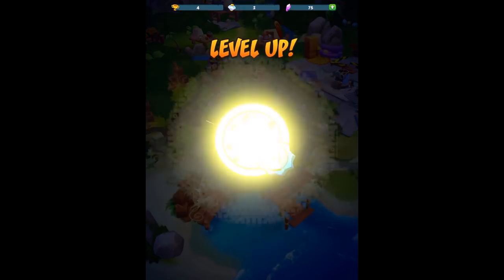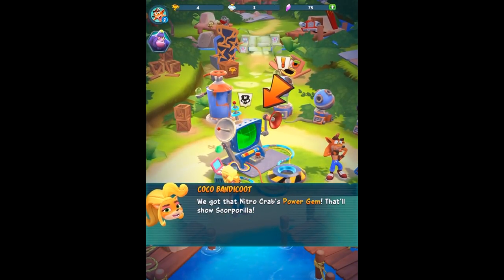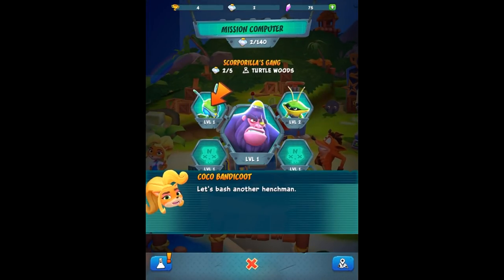I guess we get better rewards depending on how we time that up. We get a power gem for defeating this Nitro Crab. Here are the rewards - nothing too crazy so far. Level up - oh, Crash is leveling up! Good stuff, we get even more things. Coco Bandicoot: we got that Nitro Crab's power gem - that'll show Scorporilla. So we're back in the mission computer - let's bash another henchman.